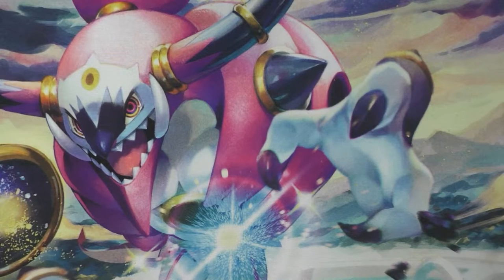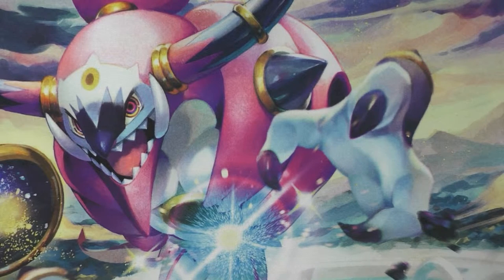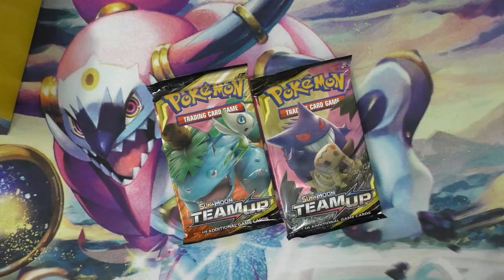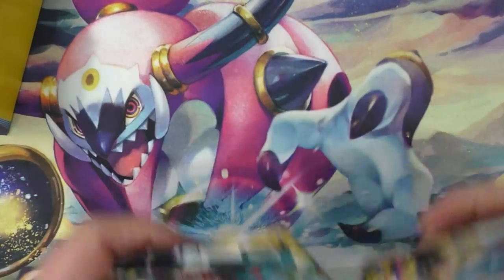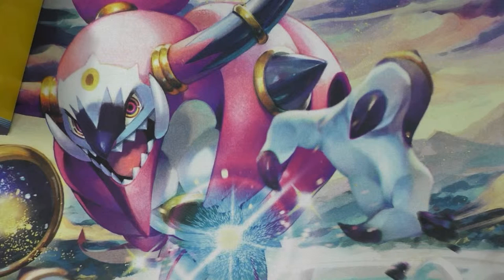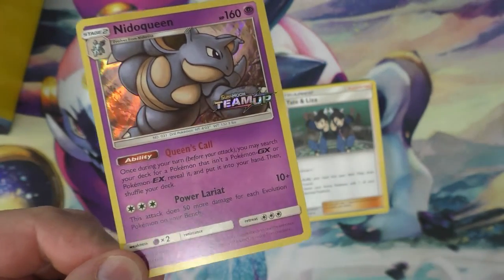So the last one I did, I was super excited about — it was Celestial Storm, had a pretty decent opening. Got a little sleeve, a little deck box. Got our four Team Up booster packs. I haven't done a lot with this set but what I've seen so far I like it. We've got our deck building tips here — that's cool right off the bat. The first card coming out of this pack is actually Nidoqueen! So I have a pretty strong feeling there's going to be some Nidorinas and Nidorans in there.